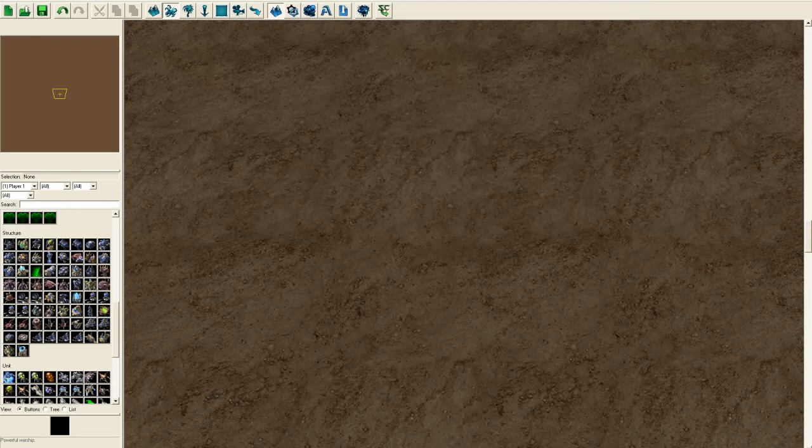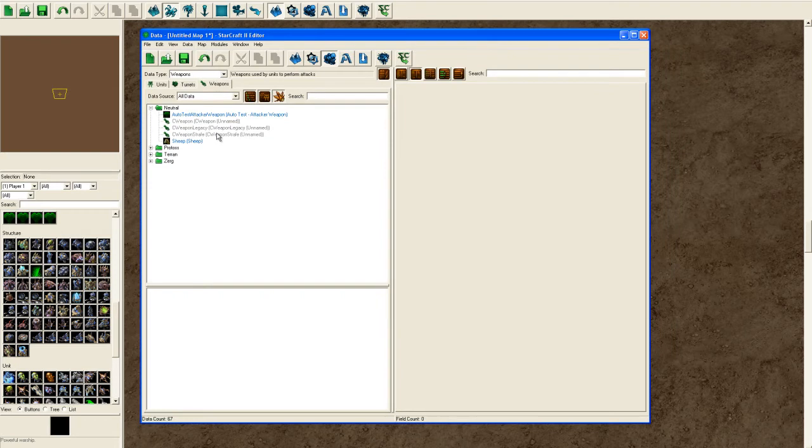First step is to open the editor — I'm assuming all of you can do that — and go to Data, and then the Weapons tab.